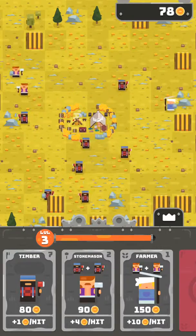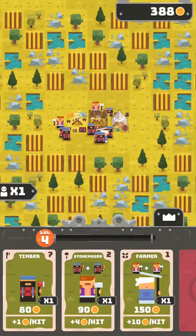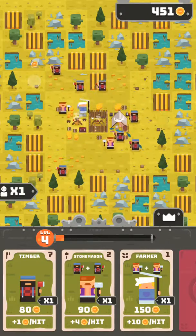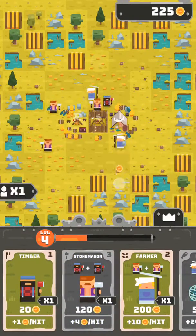Level up, level up, collect — where we at now? All right, we got a little guarded fort next to our tent next to our campfire. I want another farmer. All right, now we're at fisher — that's interesting. Got two stonemasons.